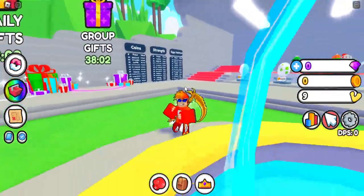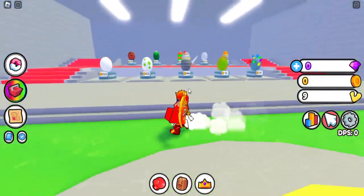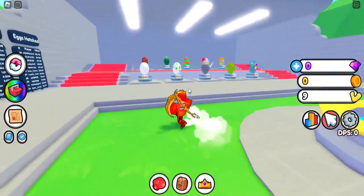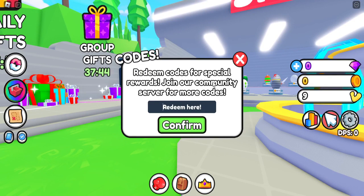Quick shoutout to MMM for being a channel member for 20 months. If you become a channel member you will get a shoutout in every single video. Now let's get into the codes. To enter codes in Boxing Fighter Simulator, come over to the left side of your screen where you see the check mark that says 'Codes.'